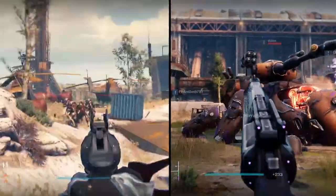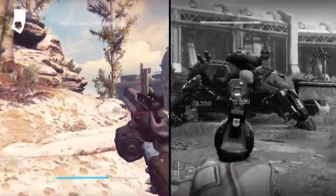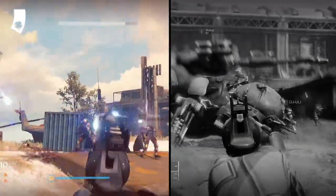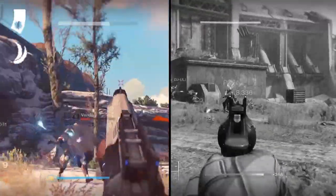Originally in Destiny 1 we had a perk called Luck in the Chamber. This would allow one random bullet inside of your magazine to cause bonus damage. The Destiny 1 Hawkmoon had Luck in the Chamber alongside its exotic perk, Holding Aces. This perk simply allowed two more random bullets in your magazine to cause bonus damage.